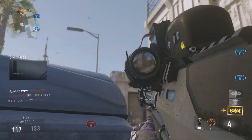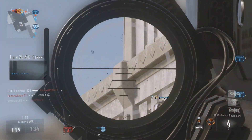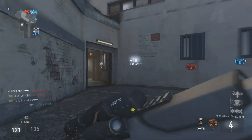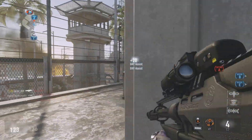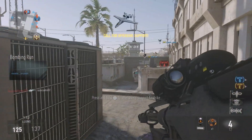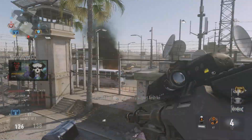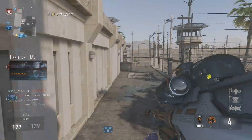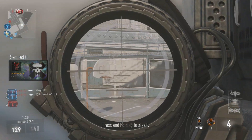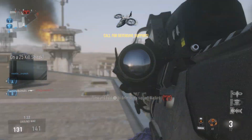For the best class, I like to set this up one of two ways. Either I use my basic class setup with lightweight, low profile, blast suppressor, and toughness. Or I use overkill and pair a secondary weapon — either the BAL or the ASM1 — with my sniper. That's what I use for search and destroy. You also want to use fast hands so you can switch from that sniper to the other primary weapon really quickly.